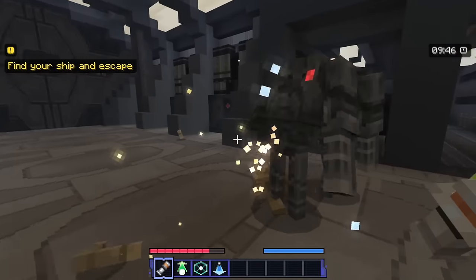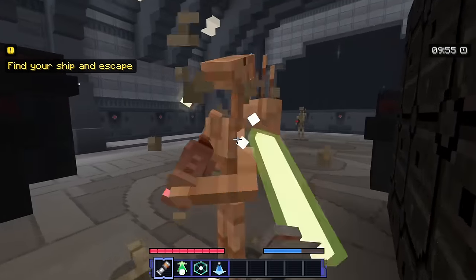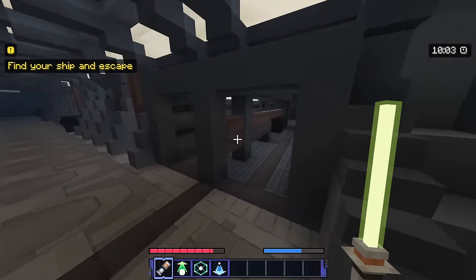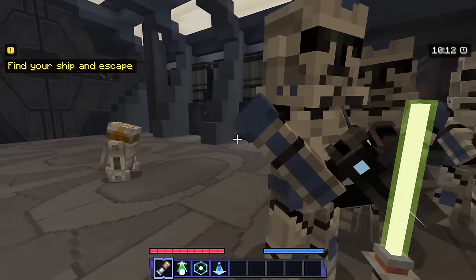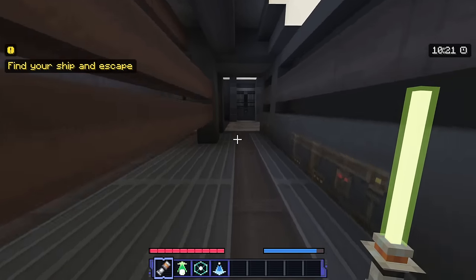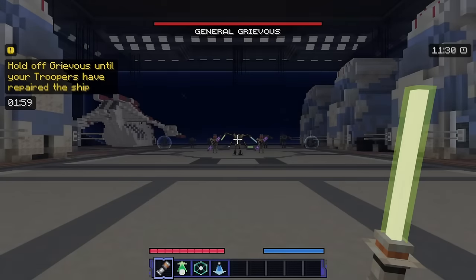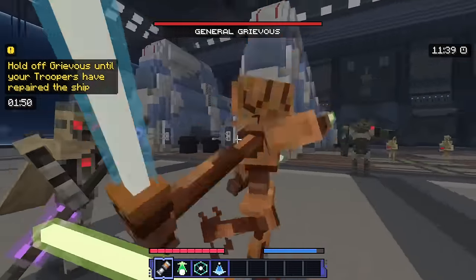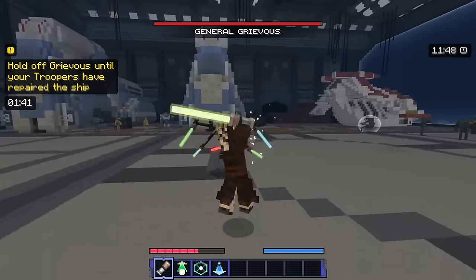General Grievous! 'Hold off Grievous until your troopers have repaired the ship' — we need to do it for two minutes. Let me get rid of his little helpers first so I can focus on him. We're just fighting General Grievous right now! Force push — there we go! This is wild. We have to last a long time here, so let's try to be very careful. They're all watching me and shooting at me — I feel very outnumbered.